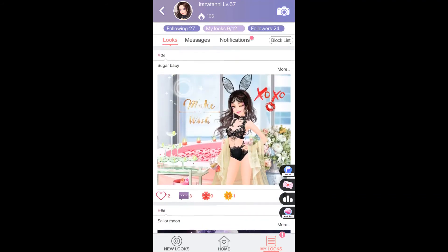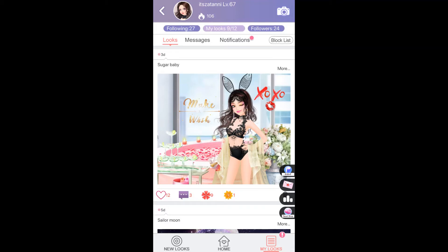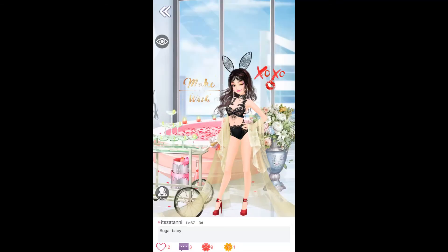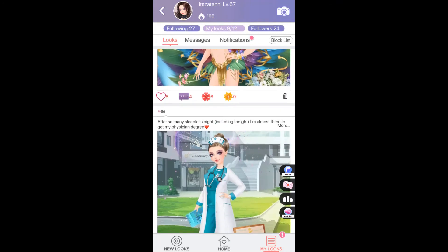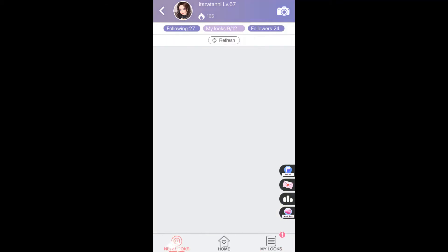Okay, so to recap: first, update your looks regularly. Second, be kind to others — send flowers and you'll get what you give. Third, find followers. And fourth, be creative in your looks — mix and match outfits and captions. Some players even use emojis and emoticons in a formatted style, which looks very aesthetic.